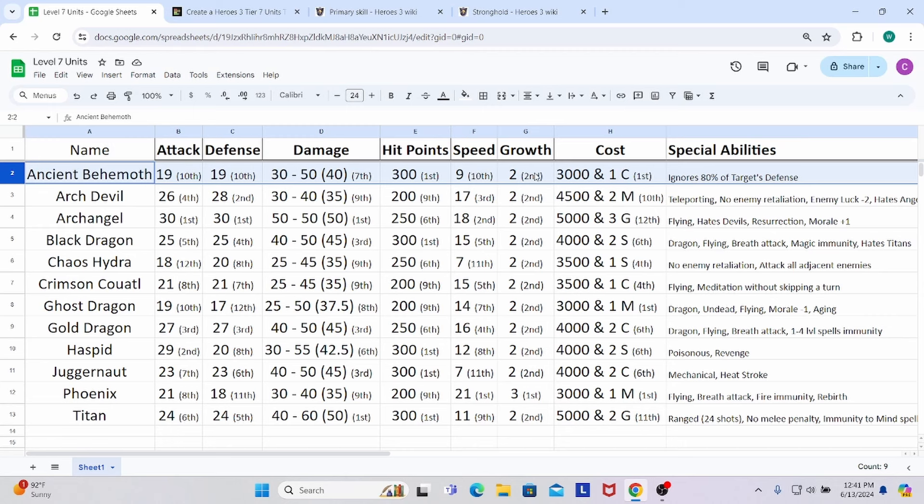When it comes to growth they are standard at 2, tied with everyone except the Phoenixes who are at 3. Cost is 3,000 gold and 1 crystal — as cheap as it gets, tied for first place with the Ghost Dragon and the Phoenix. Getting their dwelling, the Behemoth Crag, is quite easy. You can oftentimes get it in the first, if not the second week. It's cheap with very few prerequisites. Especially in Horn of the Abyss, now that the Cyclops Cave no longer costs 20 crystal but instead 20 ore, that frees up crystal to get both the Behemoth Crag and the units.